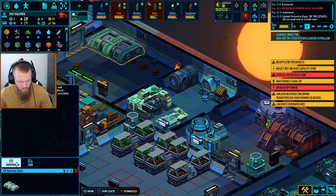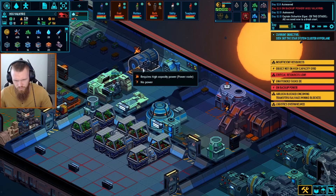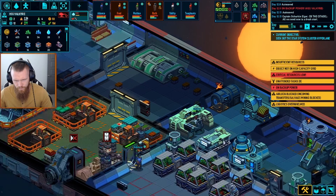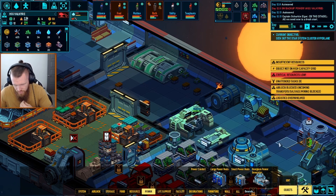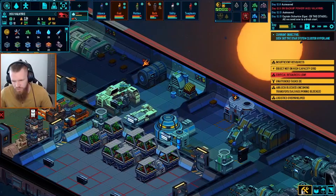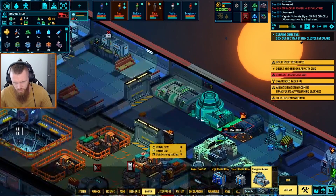Hull stabilizer is up. I think we need to fill it with some stuff — or maybe just power. What would it take to make a better power source here? Oh, we actually can't — I think we need to research that. I guess we can make another one of these. Takes three more infra blocks. That wouldn't be the worst use of our time right now.